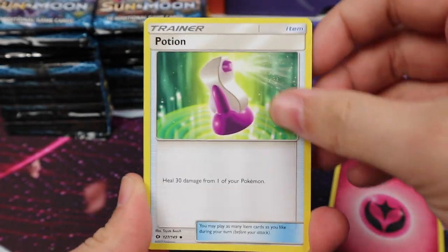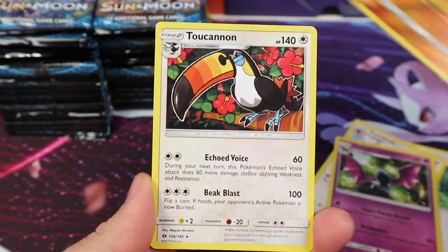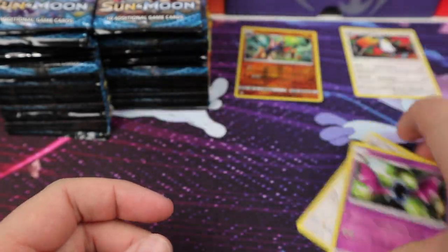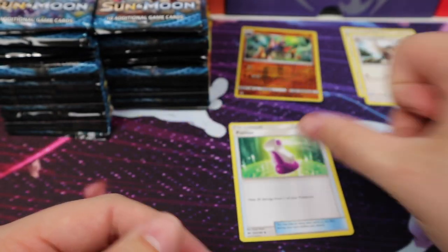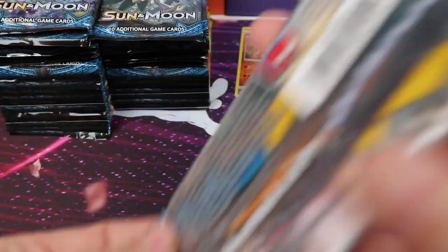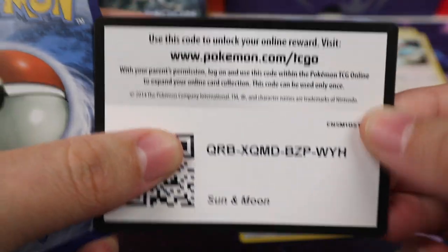That's a good pull! We have a Fairy Energy Potion, a Trumbeak, Golbat, Gigalith Reverse, and a Toucanon. So we would start dividing all the cards. Of course we would also divide these, but I'm just going to leave them to the side because they're just commons. But in the box break they do on stream, you receive all cards from your type.